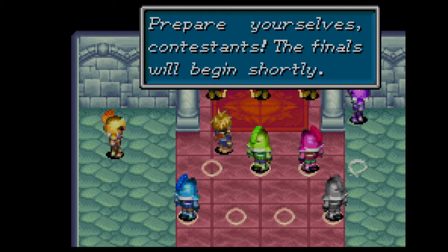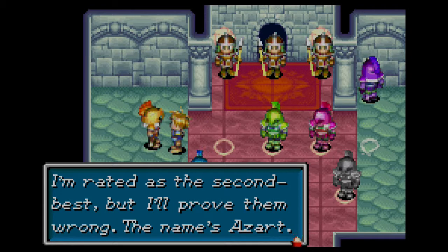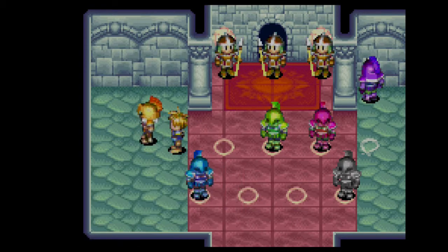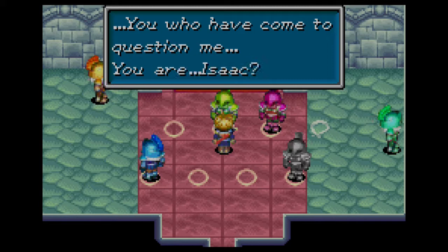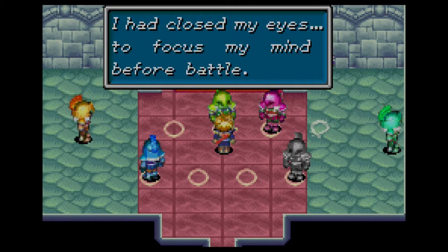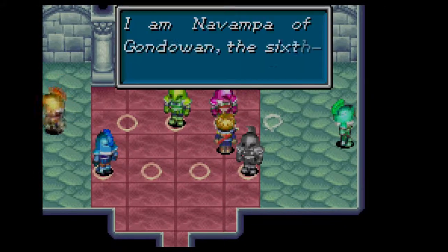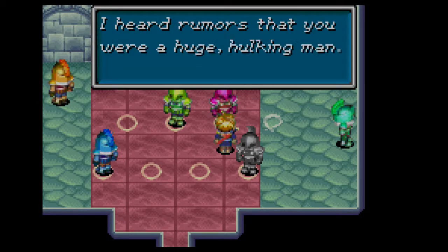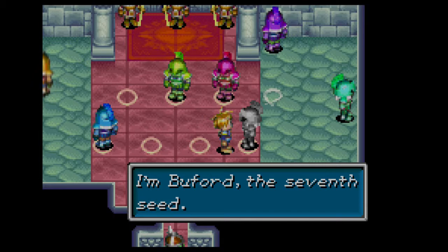Prepare yourselves, contestants. The finals will begin shortly. I'm going to actually talk to the contestants. I'm ready — second best, I'll prove them wrong. The name is Azart. Don't tell me you're the one handpicked for the finals — I'm not going to lose to someone who didn't even clear their trials. See all the people here? Morrigan, highest rank warrior, I'm going to win. You are Isaac. I had to close my eyes to focus my mind for battle. My name is Sutt — Sat Rage — I am the fourth ranked warrior. I am the Vampire of Godawan, the sixth ranked warrior. You're the warrior Babi selected — the one they're all talking about. There are rumors that you were a huge hulking man; I guess they were wrong. I am Buford, the seventh seed.